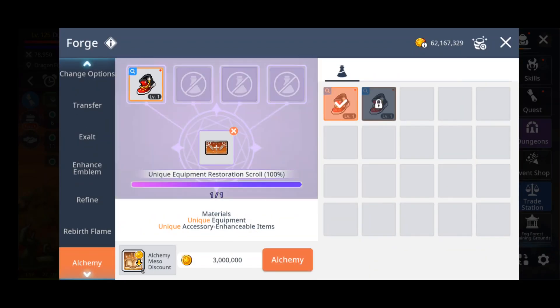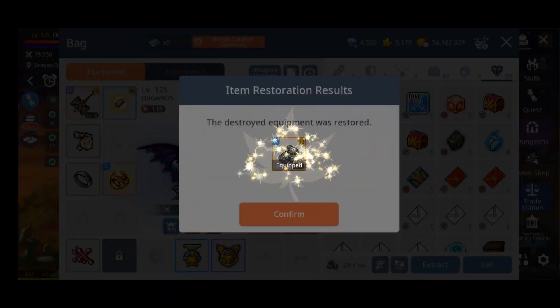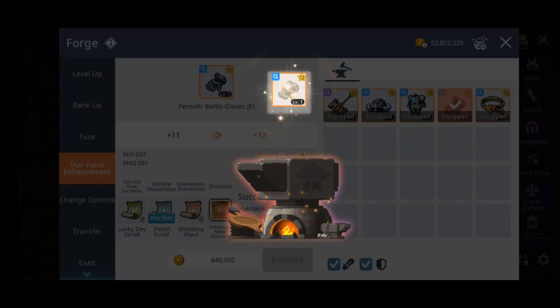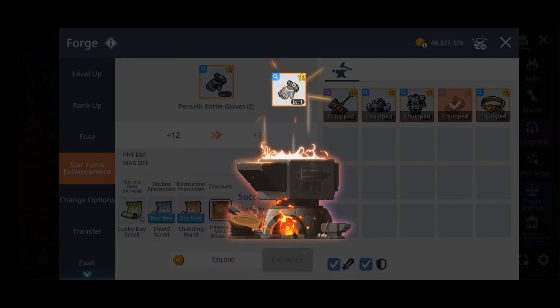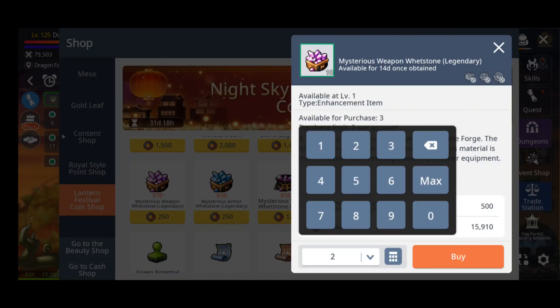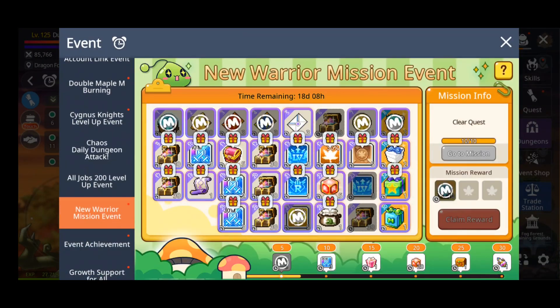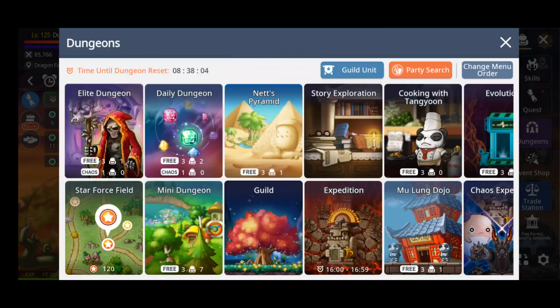I feel like having maxed-out unique gear is a minimum for Starforce 120, though it really depends on the class. For my Demon Slayer I tried to max out a lot of the unique gears so he can survive the SF120 map better. The worst thing that can happen is your character dying in the middle of the night while you're sleeping, wasting eight hours of auto battle — that's the worst case scenario.